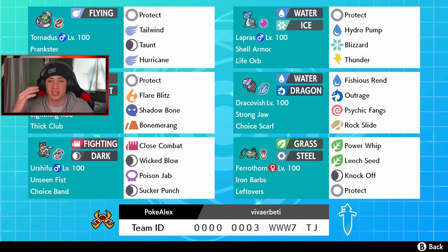Alolan Marowak's Lightning Rod protects our Lapras from electric moves. He's got the Thick Club so he does more damage, with Protect, Flare Blitz for STAB, Shadow Bone for STAB, and Bone Rush for ground coverage. Dracofish — do I even have to say anything about this Pokemon? You get Fishious Rend off and it's going to rock out. This choice scarf lets it go first, Strong Jaw as its ability, and moves include Outrage, Psychic Fangs, and Rock Slide.